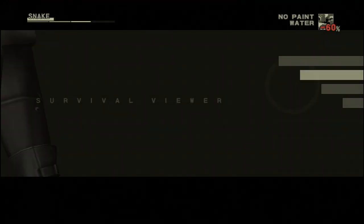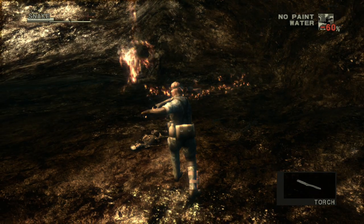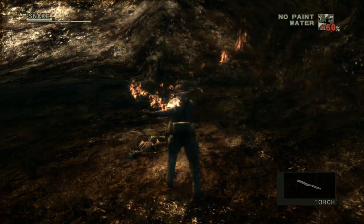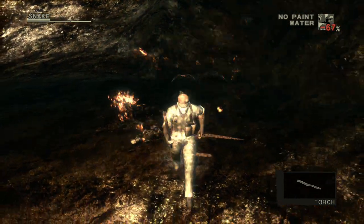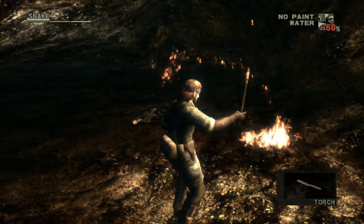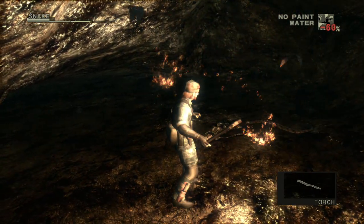Apparently I have to equip the weapon first. Let's get rid of those very annoying bats. Not really working at all. Holy shit, Snake, do your thing. If you reach this area, I could smack him out of the air.